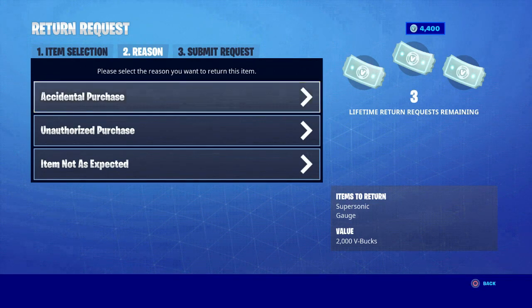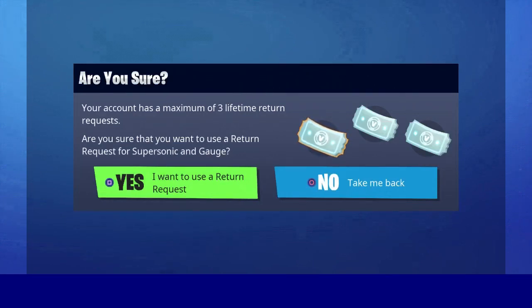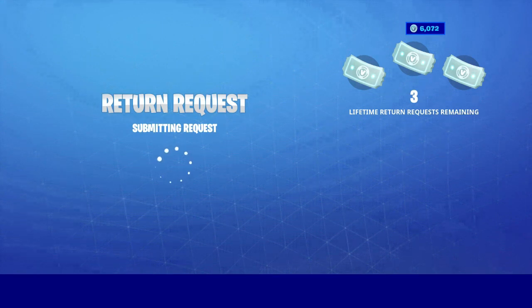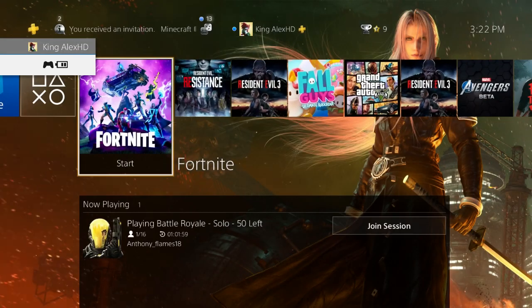Now click on 'Submit Return Request.' Once you click on that, you're going to click Yes. This part you've got to do really, really fast — like super fast. As soon as you click Yes, you will see your refund going back up. Once you see the refund going up like that, close the game as fast as possible.